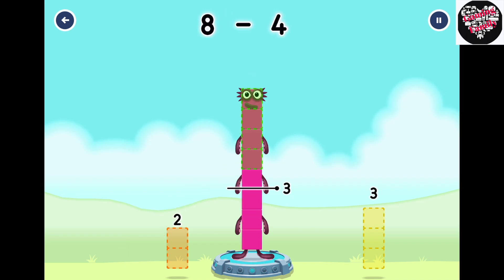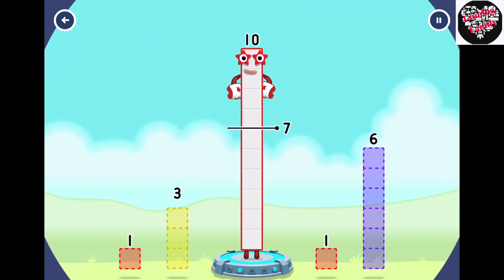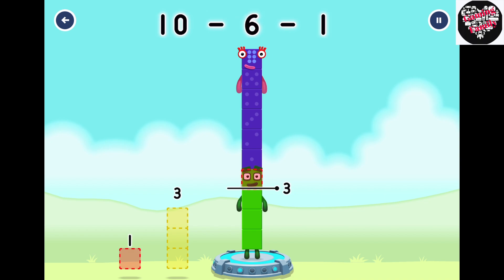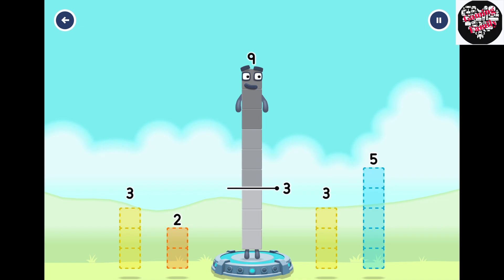8 minus 4 minus 1 equals 3. Take number blocks away from 10 to leave 3. 6, 1. You've got it! 10 minus 6 minus 1 equals 3.